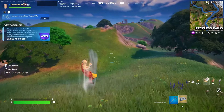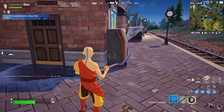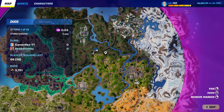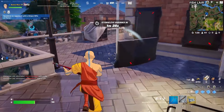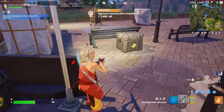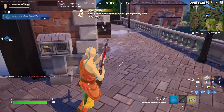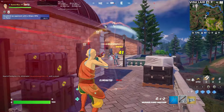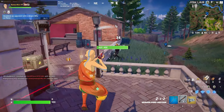For the next quest, deal damage to opponents with a ranged weapon while airborne. The best way is to come to this exact location where you will find henchmen. All you have to do is jump before you hit the henchmen. Every time you jump, make sure you hit the henchmen - jumping counts as airborne and using a shotgun counts as a ranged weapon.